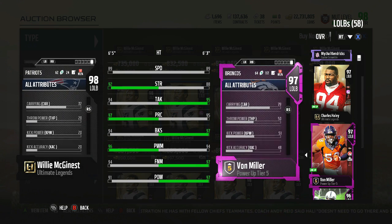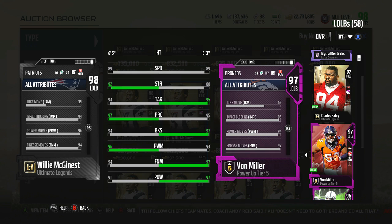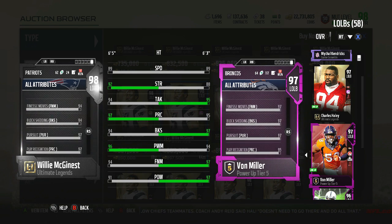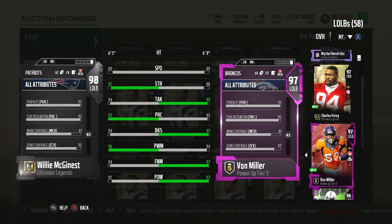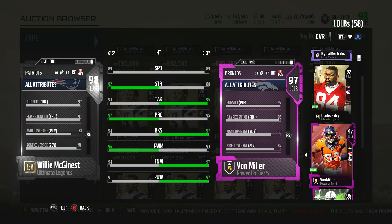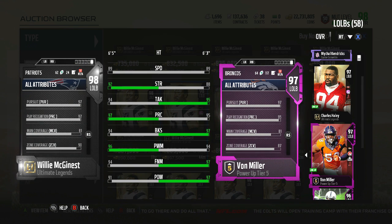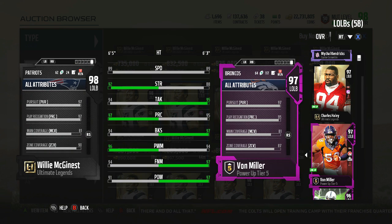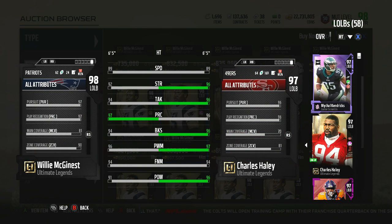Let's take a look at his zone coverage — we might actually pick this card up. He has 90 zone coverage. With Tyron Matthew that's going to be over 91, so that's definitely good. I actually might pick him up — he might replace Haley for me.